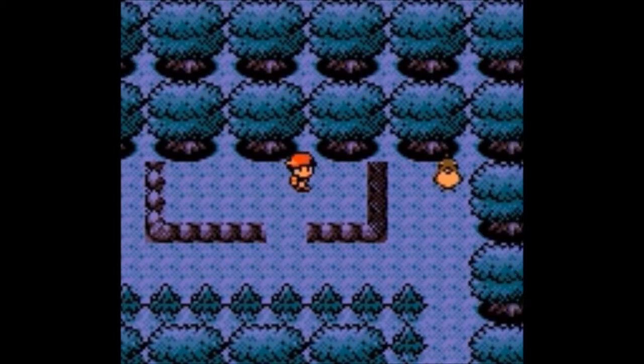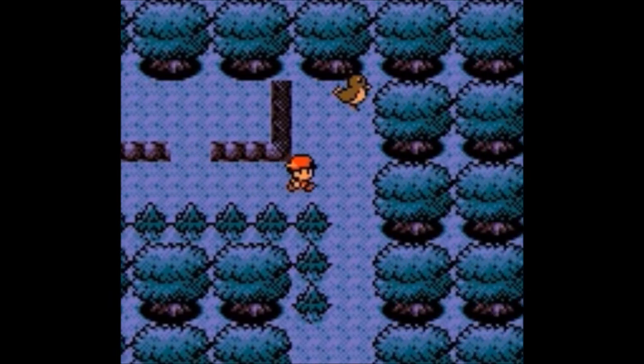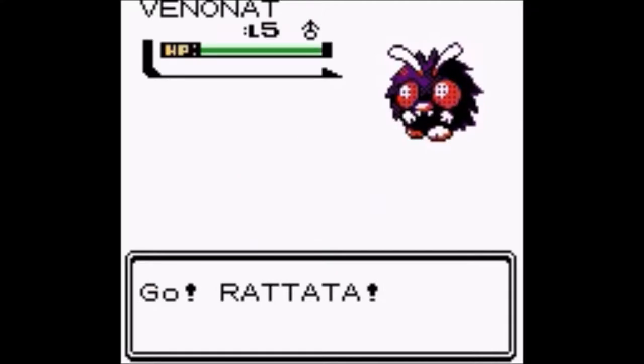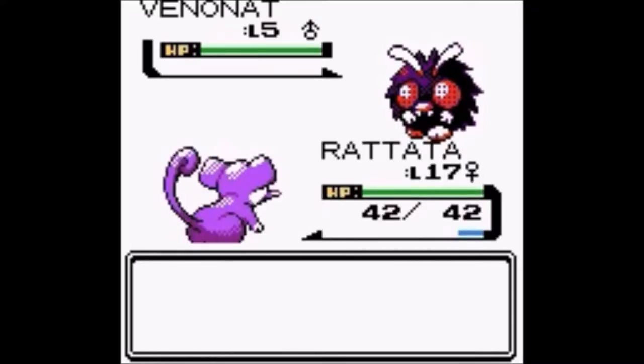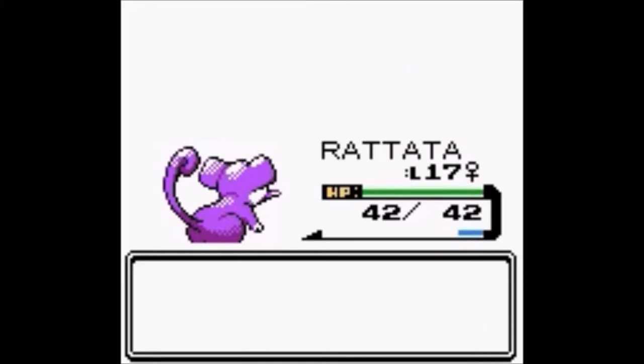That's the Farfetch'd. Let's talk to it again after this encounter. Another Venonat, another level five — very easily taken down.